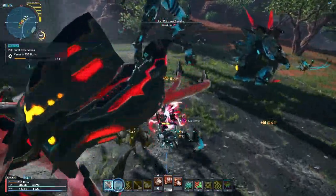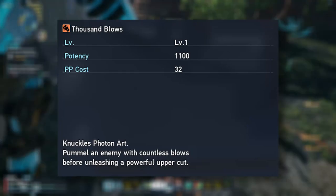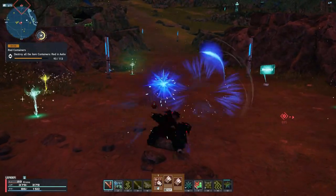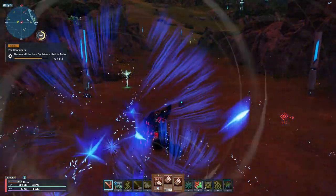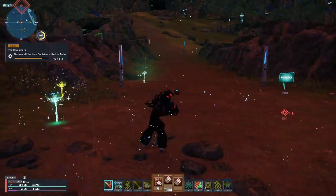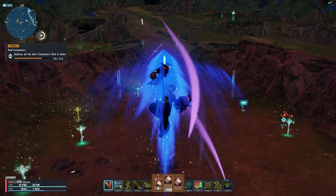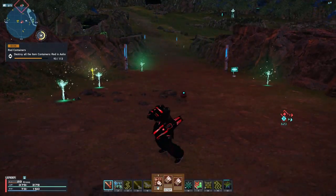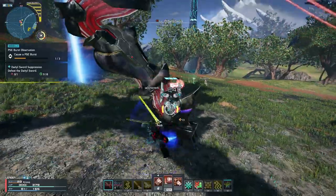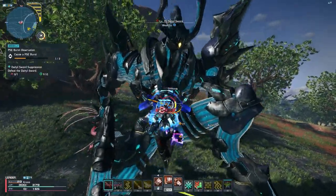Last but certainly not least, let's move on to Knuckles' third, final, and probably most flashy PA: Thousand Blows. You pummel an enemy with countless blows before unleashing a powerful uppercut. This is essentially doing your best impersonation of Jotaro's Stand from JoJo's Bizarre Adventure, mixed with Ryu's Shoryuken right at the end. The first half of this PA covers a massive amount of space, making it Knuckles' best option for AoE. But its real power is in that final uppercut — not only does it do a massive amount of damage, but it is fully invulnerable. It's got iframes, meaning you take no damage whatsoever while doing that portion of the PA. Kind of like a DP, aka Dragon Punch, from fighting games.